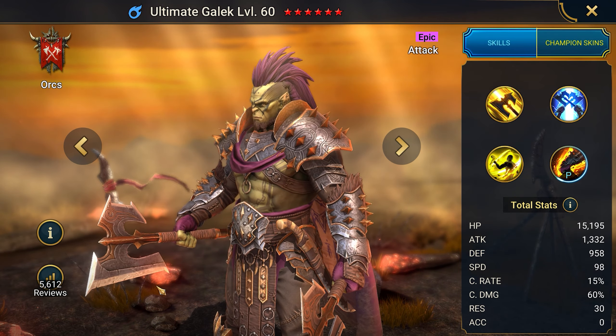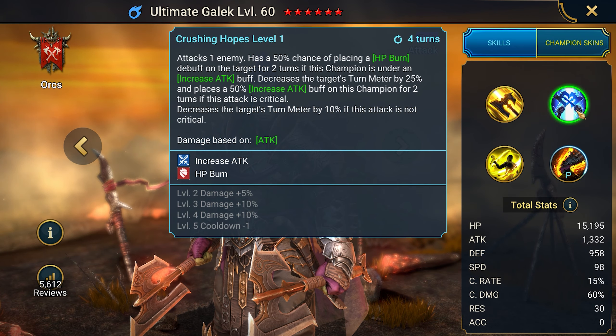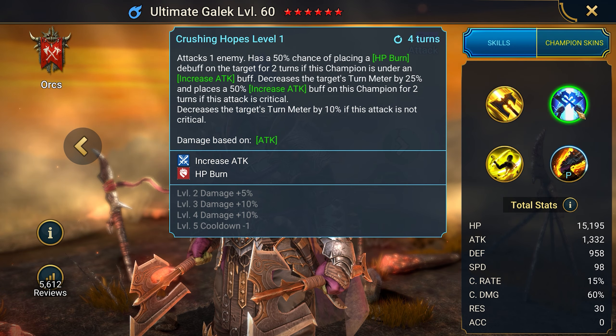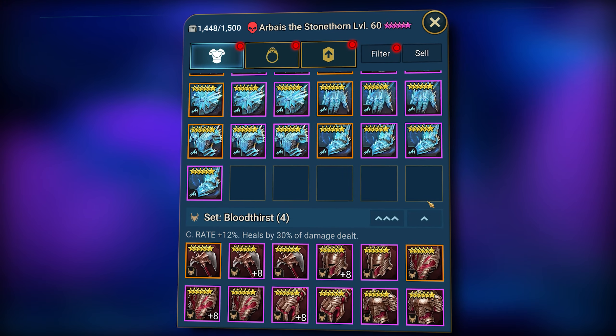Resistance wouldn't hurt either. You can only get this champion through shards, but I have a secret promo code for this champion that's also great for newbies: Raid4Morde. It's an extra incentive to create an account and test this annihilator in real combat.